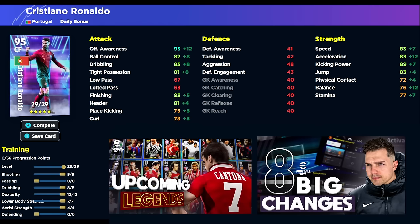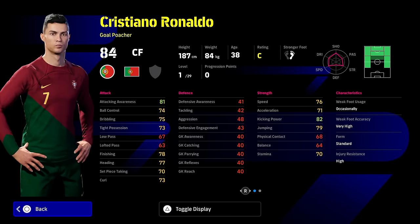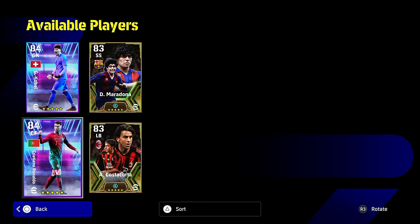All you want from Ronaldo is to get him into the box as much as possible — he plays way above his stats that way, and that has a lot to do with his offensive awareness, which is at 93 with a plus 12 to that. We're going 5 into shooting, 4 into aerial strength, 12 into dexterity, 8 into dribbling, 7 into lower body. With the boost and manager boost, we're going to have 85 speed, 85 acceleration — kick and power is going to be off the charts, and jump is going to be 85 as well. Balance is going to be 76, which is a bit limited. He has 85 finishing and 85 dribbling, but it's all about that offensive awareness. One touch pass is a definite for Cristiano. I feel you should be playing him beside somebody more mobile — Ronaldo and Messi, or Maradona.